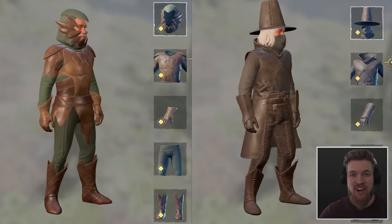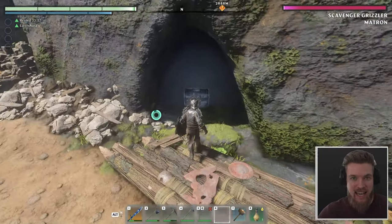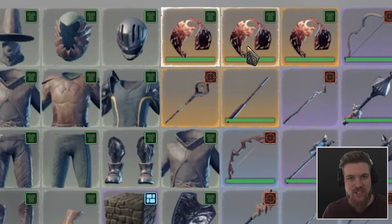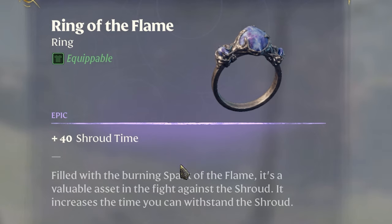After you've got some legendary gear and armor from the early game, lots of you have been asking for tips and tricks on where to get good stuff in the early mid-game area. Here are two early game farming spots where you can find legendary weapons and shields, but also armor sets for the warrior, archer, and wizard — and also this epic ring of the flame, which gives you plus 40 seconds in the shroud.